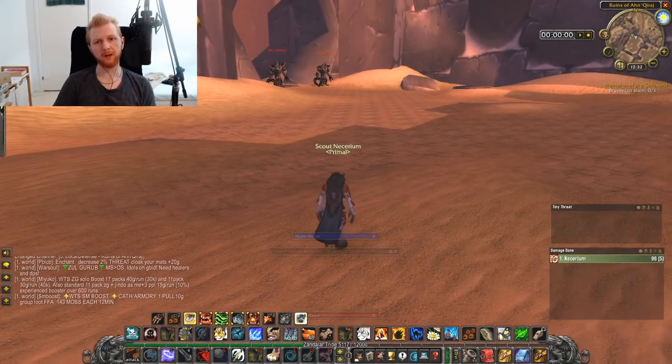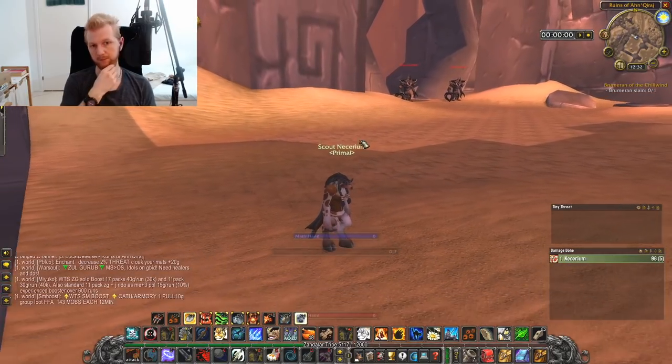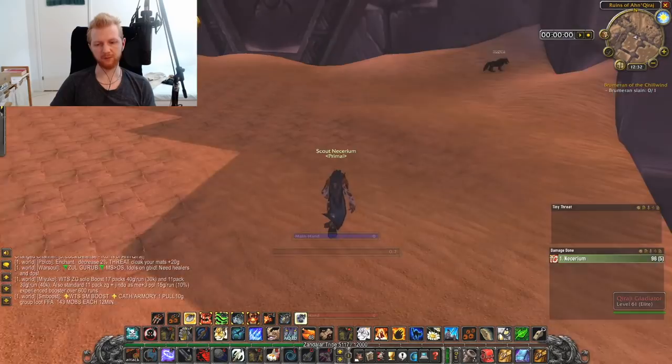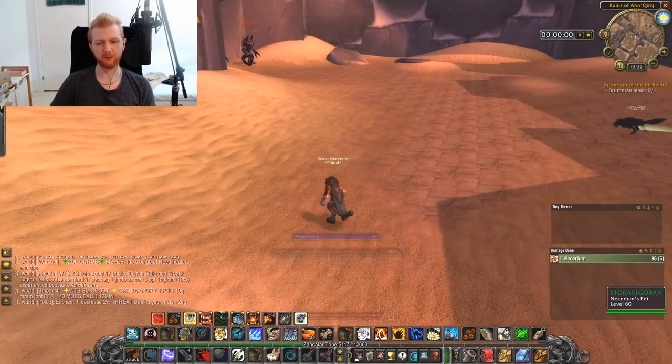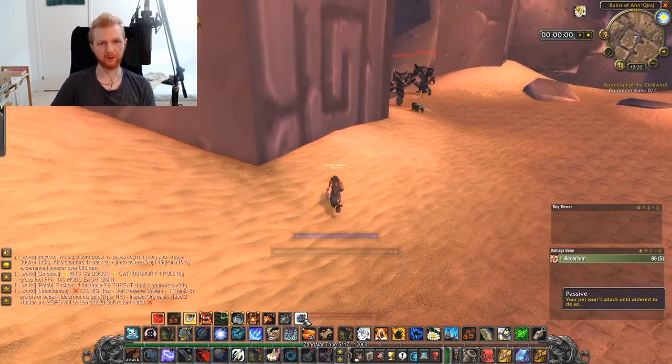For these guys, put your pet on Stay and then attack. Once you've got aggro just pull him back. Make sure to use Furious Howl to guarantee they go for your pet and not for you.